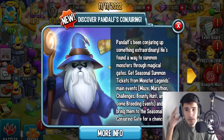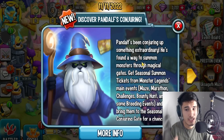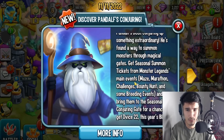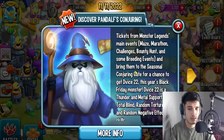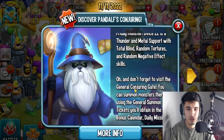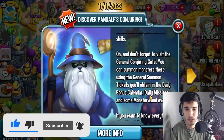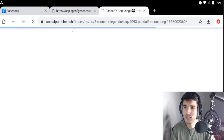So Pandalf's Conjuring literally dropped today with the new season. It says Pandalf's been conjuring up something extraordinary — he's found a way to summon monsters through magical gates. Get seasonal summon tickets from Monster Gym's main events such as Maze, Marathon, Challenges, Bounty Hunt, and some breeding events, then bring them to the seasonal conjuring gate for a chance to get Device 22, this year's Black Friday monster. You can also visit the general conjuring gate using general summon tickets from the daily bonus calendar and monster events.